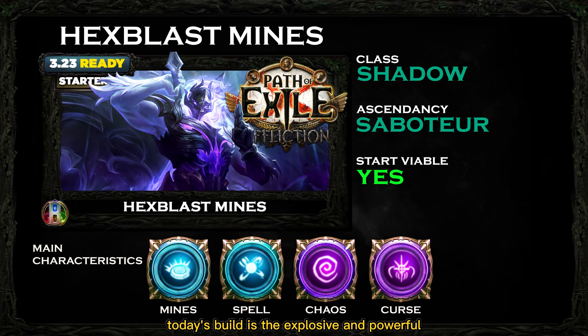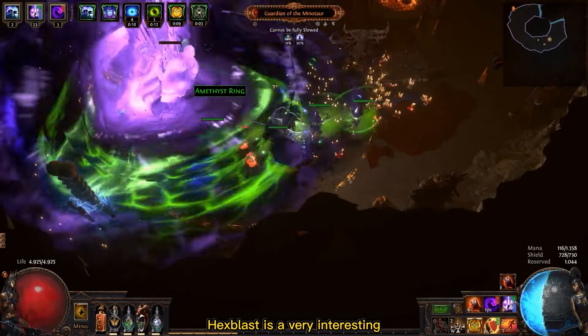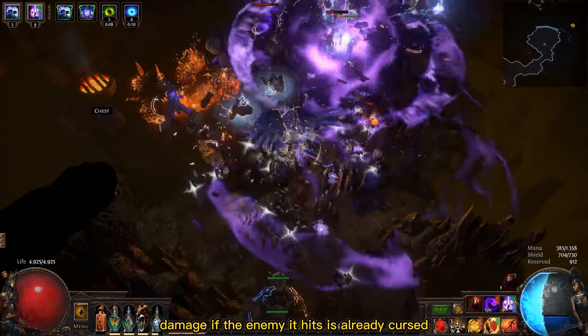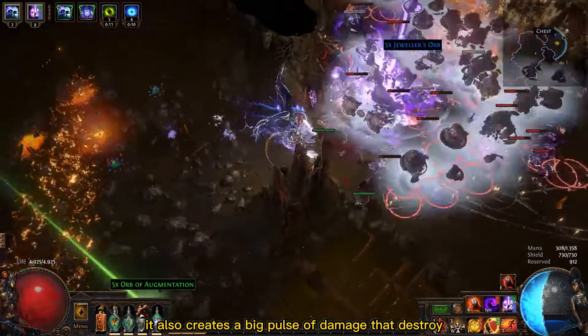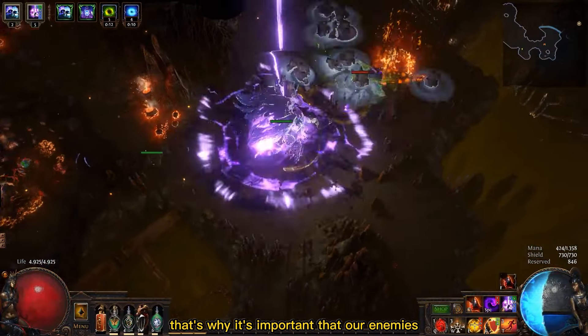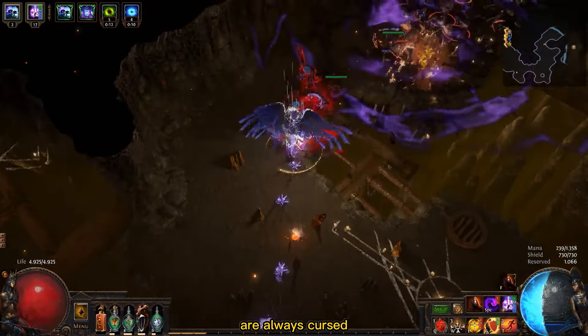Today's build is the explosive and powerful Hex Blast Mine Saboteur, with the Shadow class. Hex Blast is a very interesting skill that deals a lot of extra damage if the enemy it hits is already cursed. Besides that, it also creates a big pulse of damage that destroys all nearby monsters. That's why it's important that our enemies are always cursed.